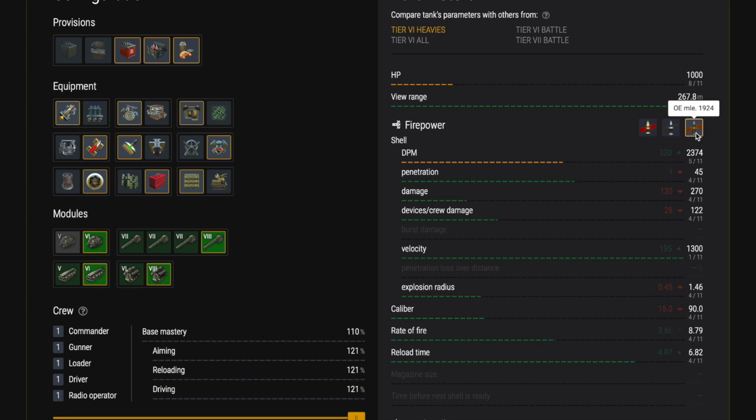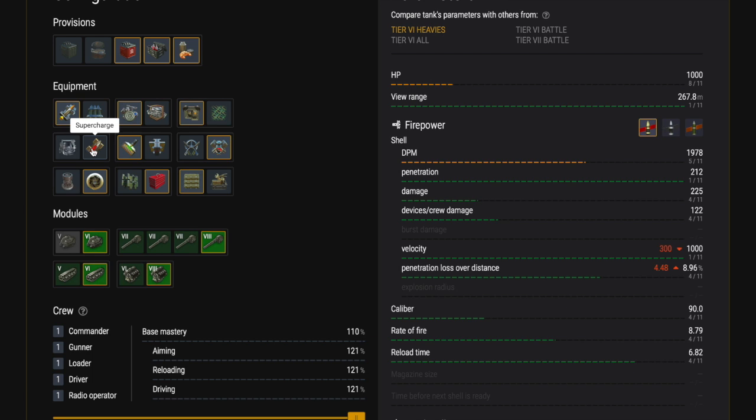It has 10 degrees of gun depression and 15 degrees of elevation, so you can go hull-down. When we look at the armor profile you'll see it's pretty good, particularly on the front and on the turret.